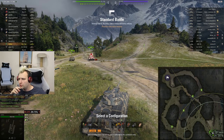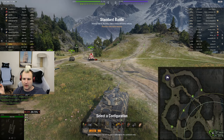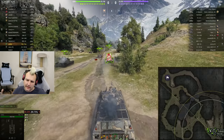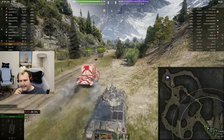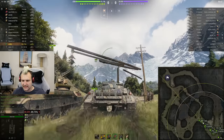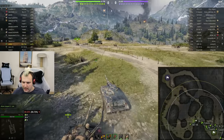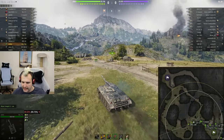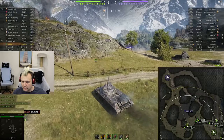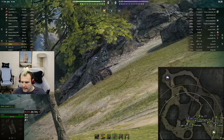We are back with round number two. We have a very unfriendly map for a light tank — it is Mountain Pass, or you could call it corridor pass. What we will try to do is punish enemies whenever they mess up, but this is not going to be simple. Can you hear the turbo of the CS-63? Our goal is to cross like this — very important. EBR is trying to go up, so we will try to spank him.